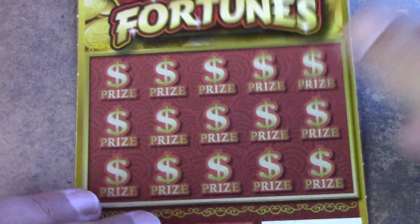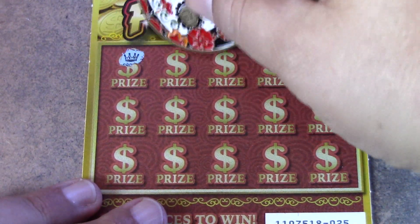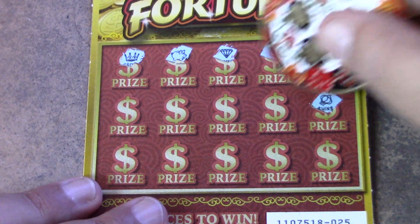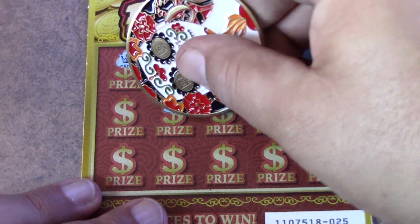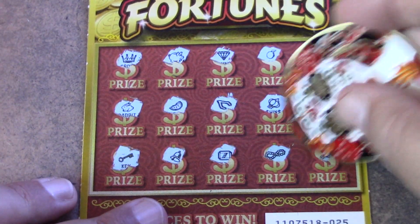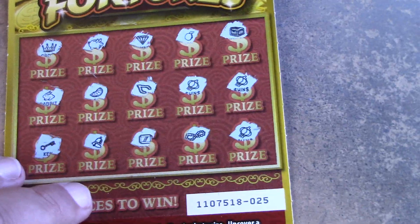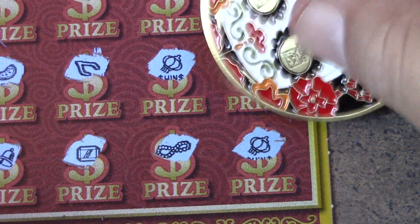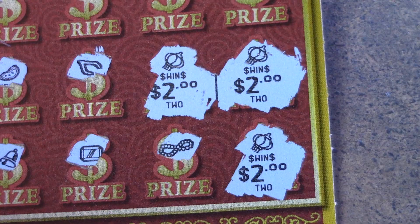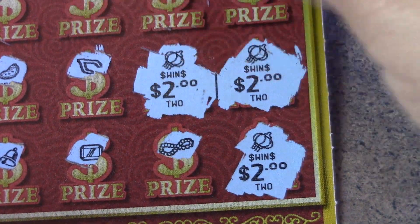On to ticket number 25, hoping to win at least one more. And there it is — back-to-back winners, side by side! We have two wins and three wins, so it's either going to be $6 or $15. Three matches usually means $6 or $15, and today it is $6. That puts us at $11 back out of the first four tickets.